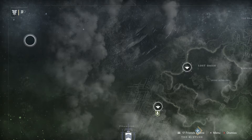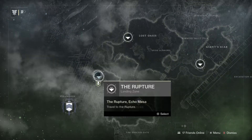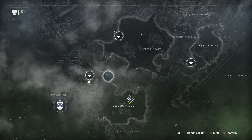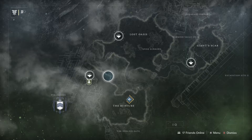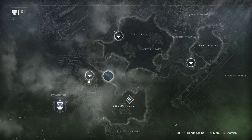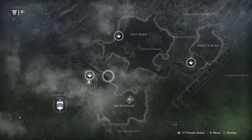My best recommendation is to go to IO. Fast travel to The Rupture and go to the lost sector called Sanctum of Bones - there's a good amount of Taken in there. Each run gives you around 16-17% completion. It took me about six runs, around 20-30 minutes total. It's definitely a good grind.